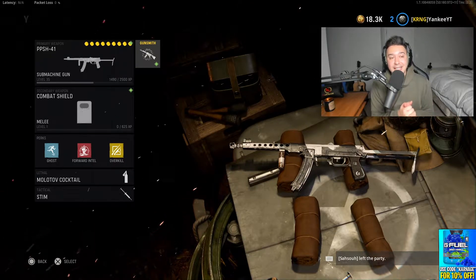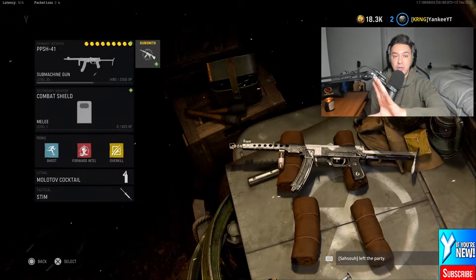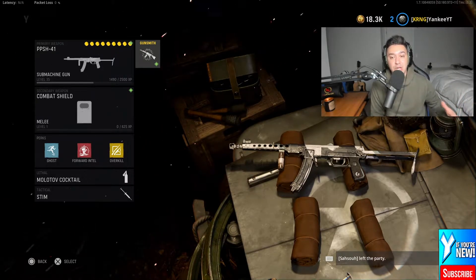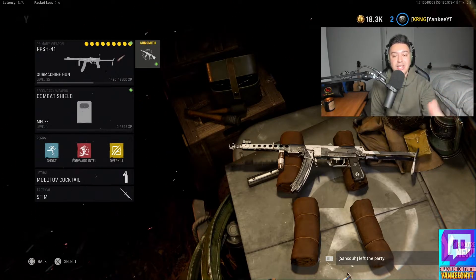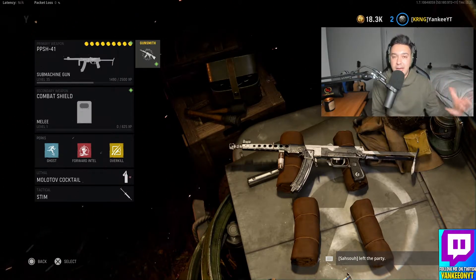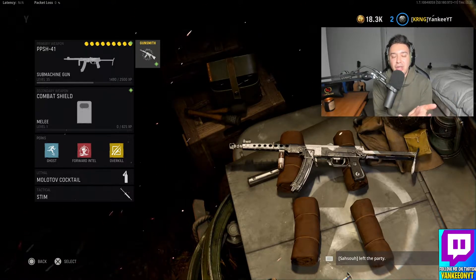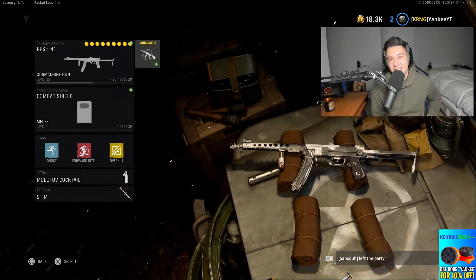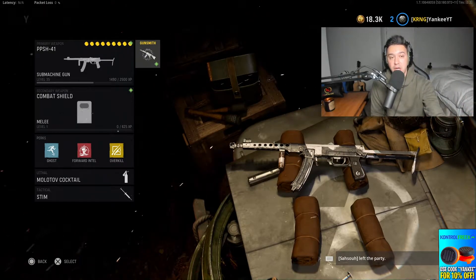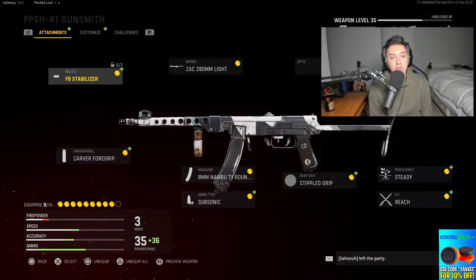Now without further ado, let's get into the class setup. I want to point out that this gun, when I was using it without any attachments before I even started throwing anything on it, was not good at all. I was not a big fan of it. A naked gun isn't going to be the best thing ever, but for whatever reason I thought the PPSH was just not good whatsoever. Once you throw these attachments on, I promise you this thing is going to be a lot better — and it's really good for a low level. I'm only level 35 at the moment.